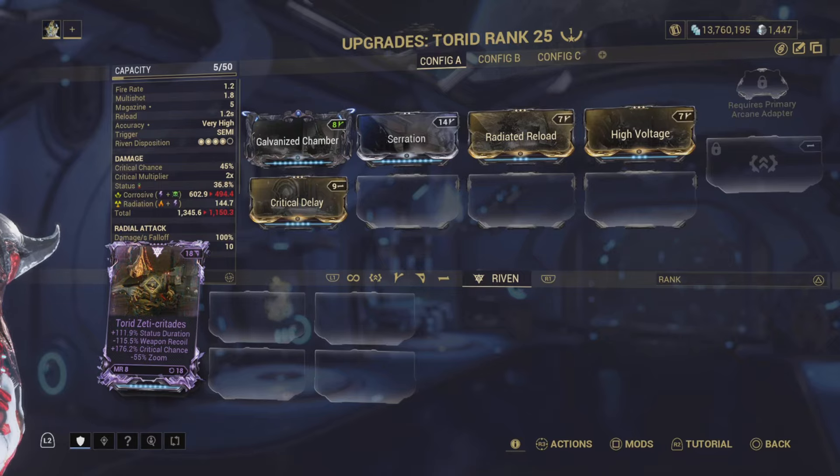I picked myself up a Torra Riven today. I bought this one for 600 plat — I was pretty fortunate on that. I did sit in trade chat for almost an hour just staring at it. I was trying to buy one for 400 plat, but once I saw someone sell this for 600, I jumped on it immediately.